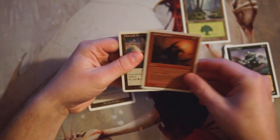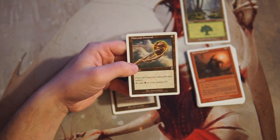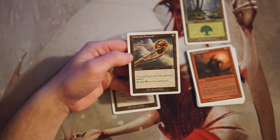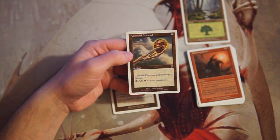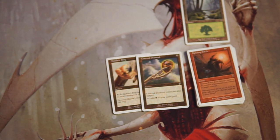For me it's between Grave Digger, Spitting Earth, and Charcoal Diamond — and I'd probably go Charcoal Diamond. It's just good ramp, and in a set like this, being a turn ahead is fantastic. Yes, it comes into play tapped so you don't get to use it immediately, but it's still powerful ramp. That's my pack one, pick one. If you disagree, let me know in the comments. It's great to be back — if you enjoyed this, please like, comment, and subscribe. See you in the next Crack a Pack!